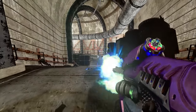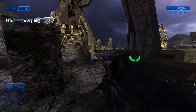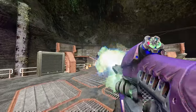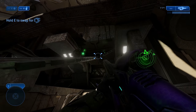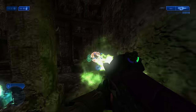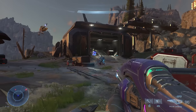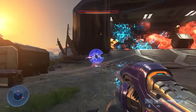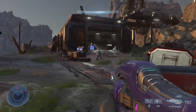It wouldn't be a Halo countdown video without at least a few honourable mentions. Today's first honourable mention is the Type 51 Carbine, a Covenant rifle that fires 8.7x60mm caseless radioactive projectiles at 700 metres per second — if the impact doesn't kill you, then the radiation sure as hell will. The Carbine seems like a no-brainer, right? Of course the Carbine will be in Halo Infinite. Well, I'm not so sure. The fact that we have a weapon called the Pulse Carbine makes me think it might not be — I get the feeling the Pulse Carbine is 343 trying to create a weapon that fills the role of both the plasma rifle and the Carbine at the same time.